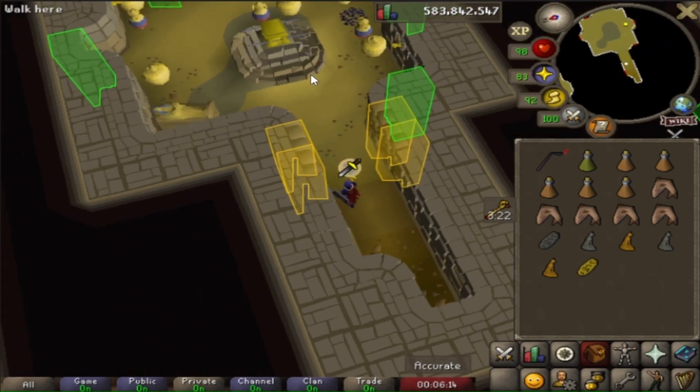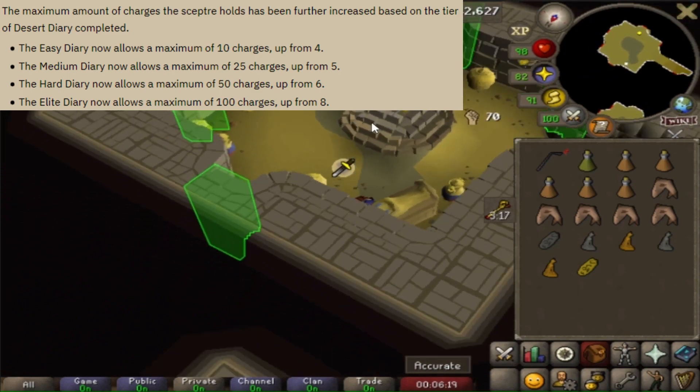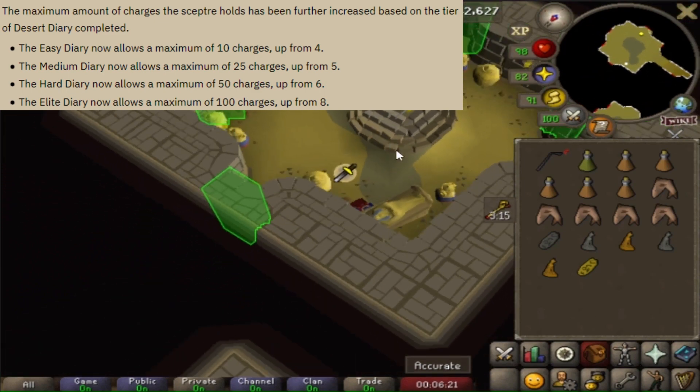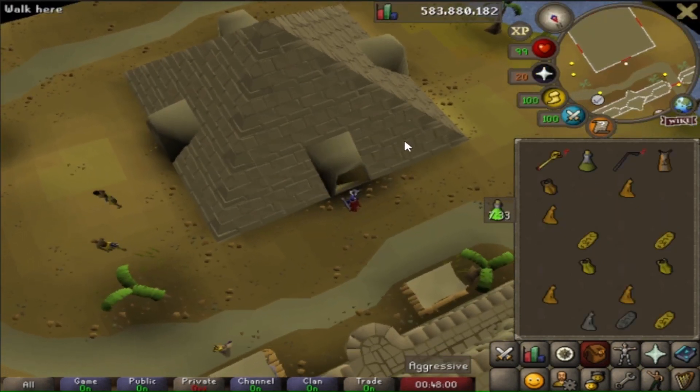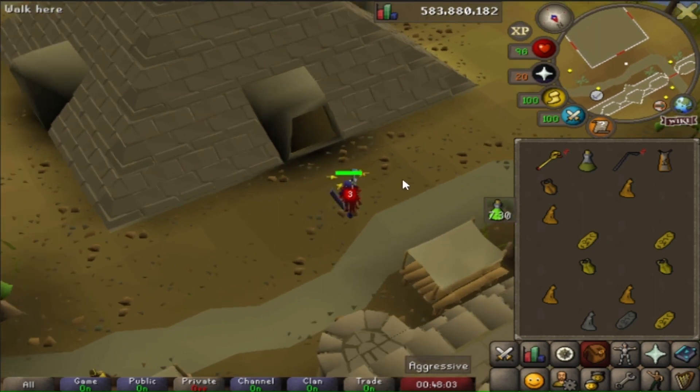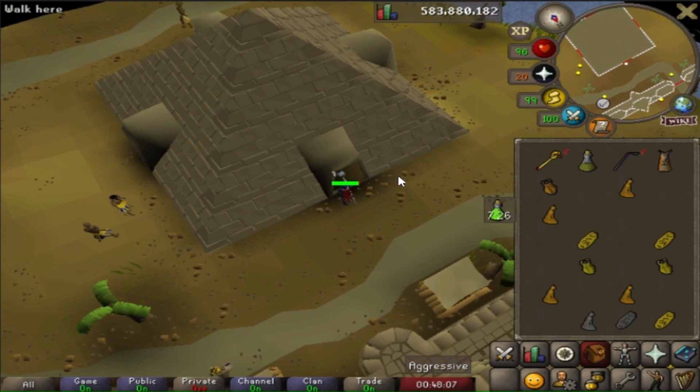Then in 2022 they changed it again. Having the Elite Diary done will allow you to hold 100 charges at a time. Of course, the other tier Diaries allow you to gain more charges too, not just the Elite. I really did pick a good time to start this grind. I would hate to be an Iron Man trying to do this without a Sceptre.